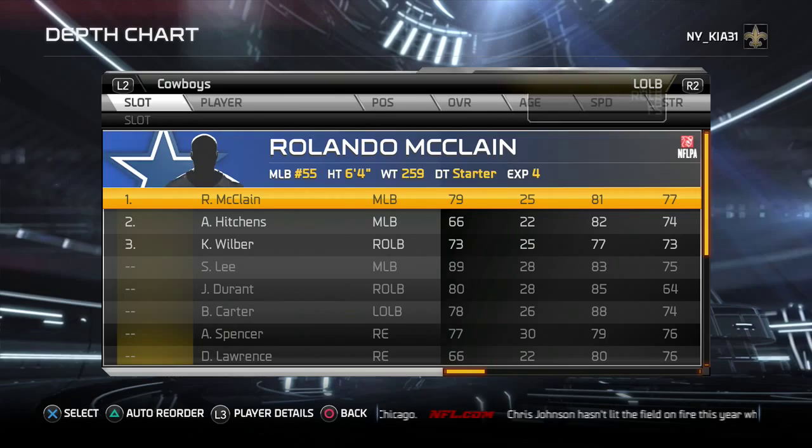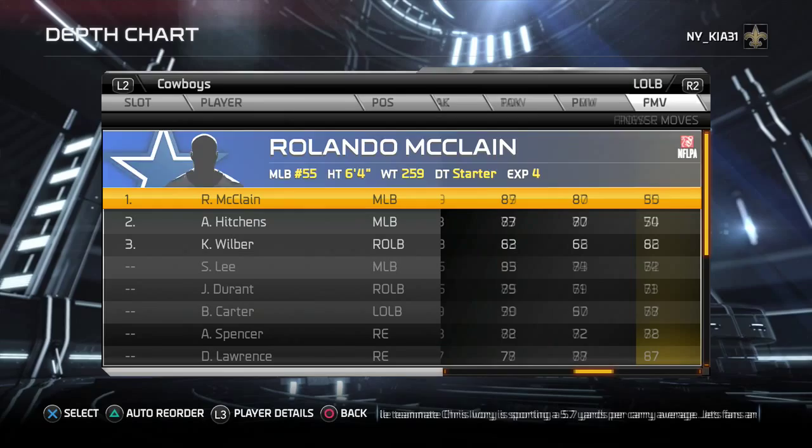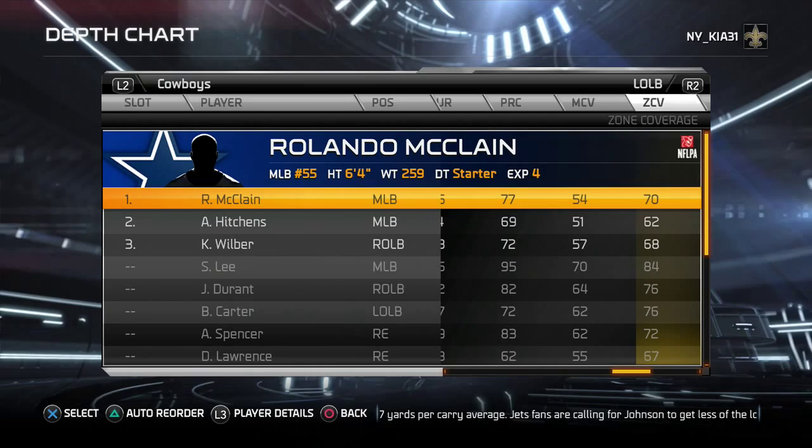The hammer on the boundary side will be Orlando McClain — good athlete, decent strength, gives you your best chance for good run defense on that side. 70 zone coverage. The defensive line is the problem for Dallas: the guys that can rush the passer can't play the run, and the guys that can play the run can't rush the passer.